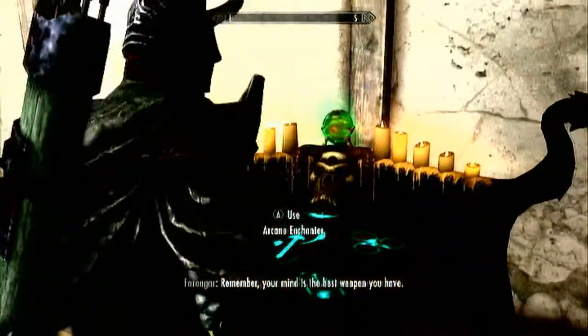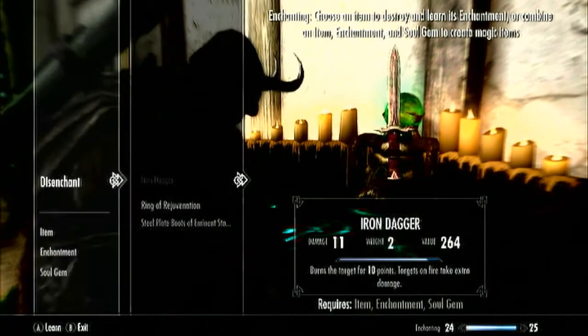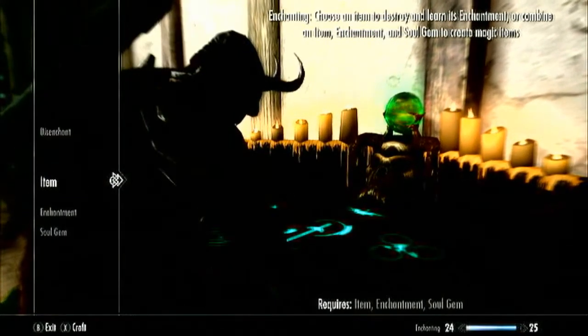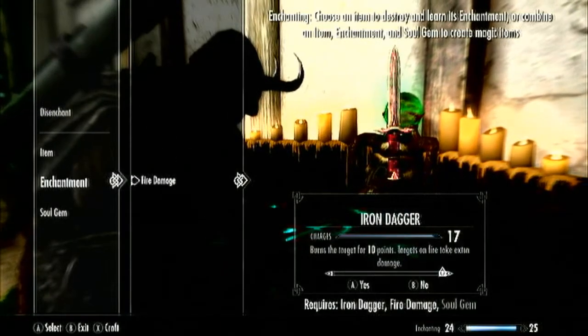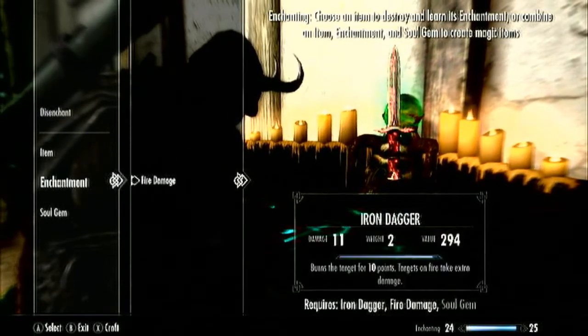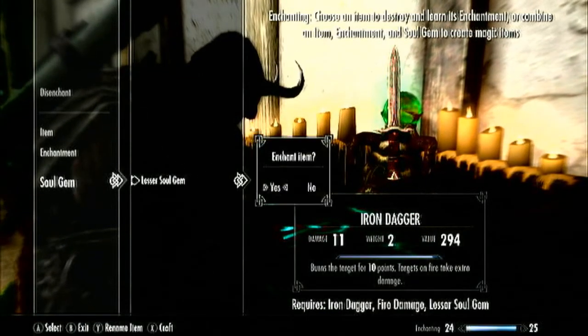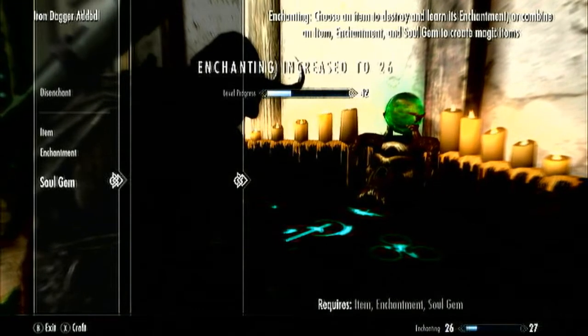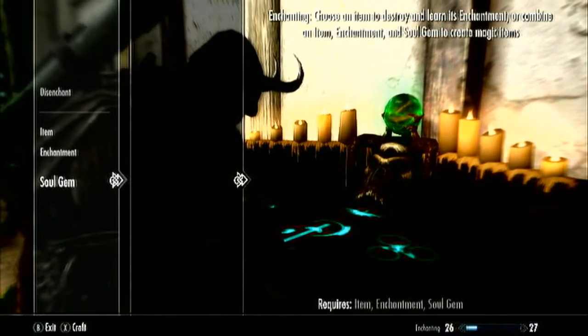And went to lesser — the lesser is the second highest. I think the highest is the black soul gem, which are kind of rare to find. Then again, go to the item — the dagger — the fire damage enchantment, then the soul gem, lesser. And as you can see right here, my enchanting went up by two, because I was at 24 before.